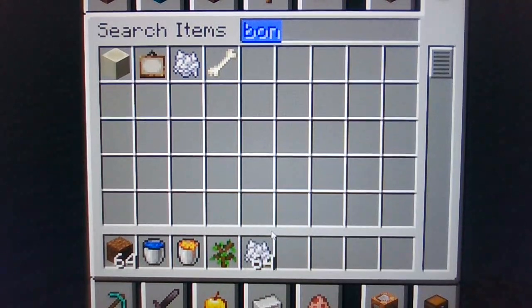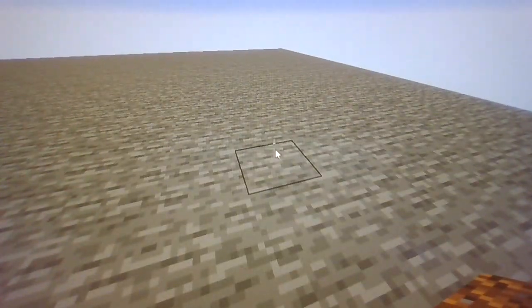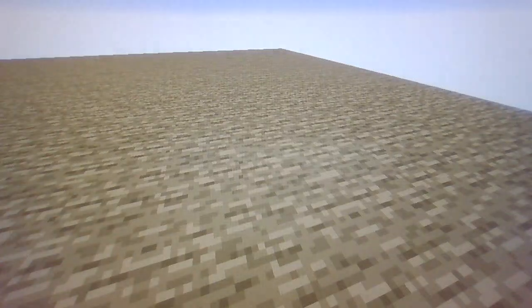That works. Alright. So basically we have all the stuff we need to survive. So let's go back into game mode survival. That's spectator. Game mode survival. There we go.